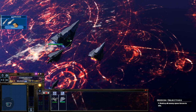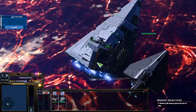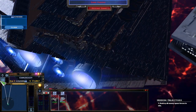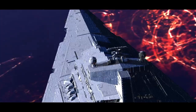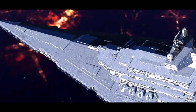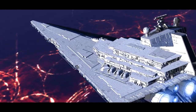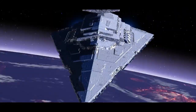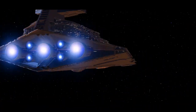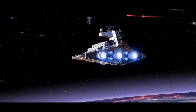I wonder if I can notice a model change. I can see a model change immediately. Let me get as close as I physically can. If you look at the weapons emplacements, look how there's more than one. I believe an ISD-1 — and for sure a Tector — only has one gun in there. I think the gun emplacements along the side here are definitely new.